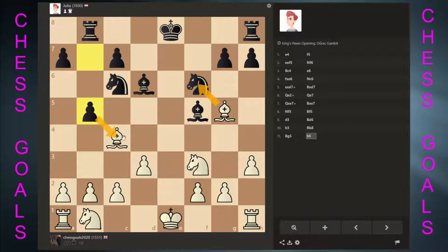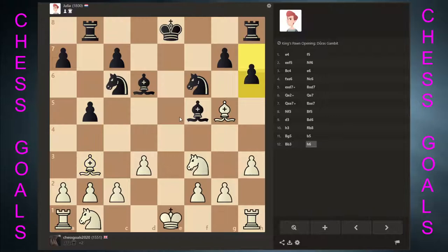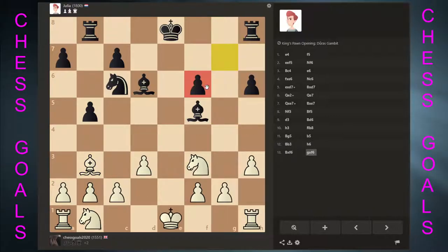If I take, he takes, I take, then he takes here. Maybe I get this — I'm not too fussed. We're so happy to take that guys. I know it's bishop for knight, but look at the pawn structure. Maybe this can be clarified and she can improve this structure by bringing the pawns together, but this is always going to be weak.